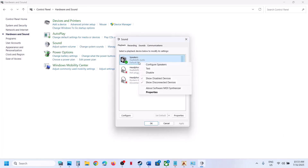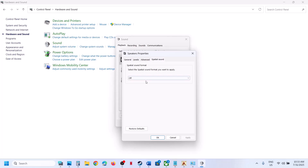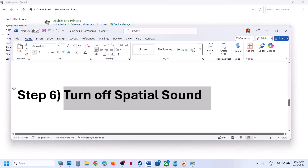Go to Control Panel and click on Sound. Right-click on the speaker you're using and go to Spatial Sound. If it is set to Windows Sonic for Headphones, turn it off and hit Apply, then click OK. If it is already off, try enabling Windows Sonic for Headphones, hit Apply, and click OK — check which one works for you.